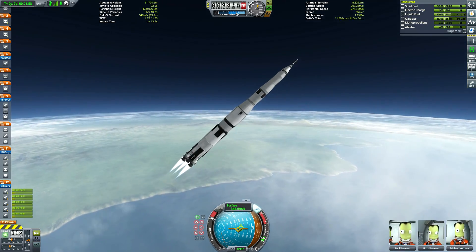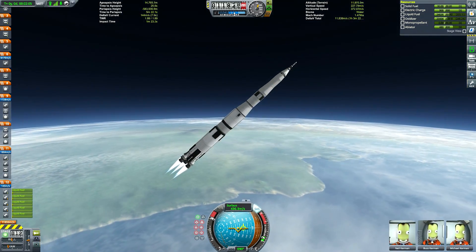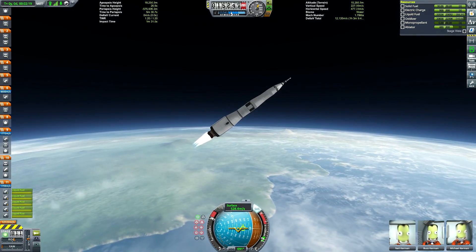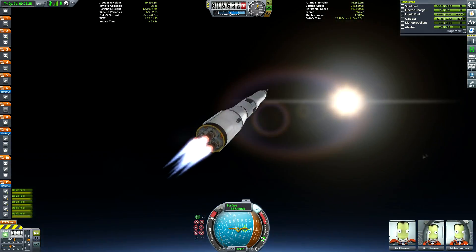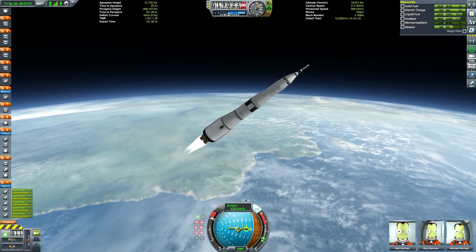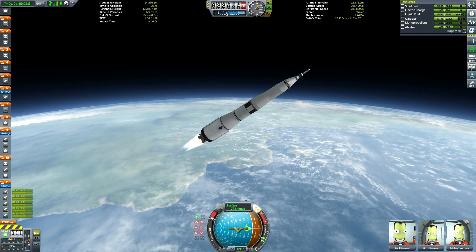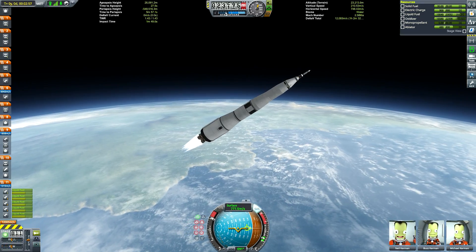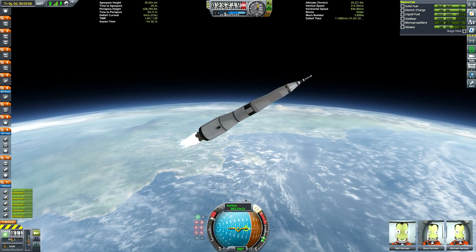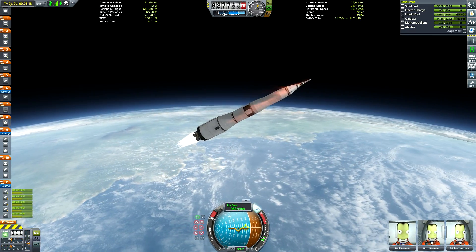As you can ascertain from the title of this video, today's subject is sending this thing to Tylo and back. Tylo was the second choice for the destination. The first idea was sending a rocket to Eve and back - ideally Eve sea level - in the profile of a Saturn V. I tried various different Eve lander configurations aiming for sea level, just to make it as adaptable for anyone's missions as possible.